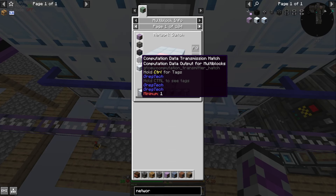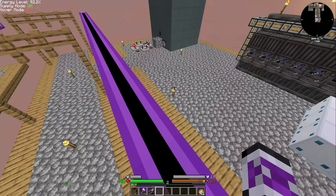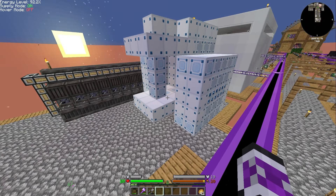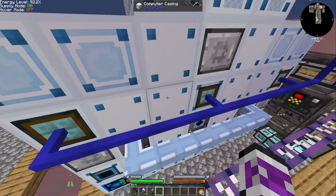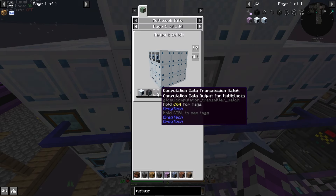Yeah, and it can convert into any number — I can have one in, three out; three in, one out. I just need it to be two in, one out for now. And if that's the case, I'm probably better off moving these. Although, it might be easier if I just move the research station to the side a bit, because then I could fit the network switch in the middle. And the network switch is not that complicated.